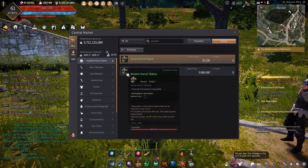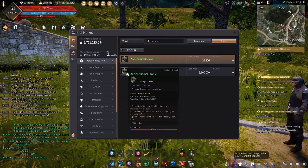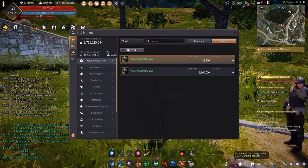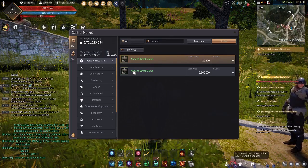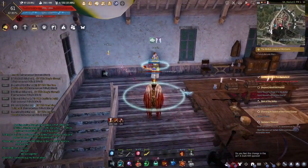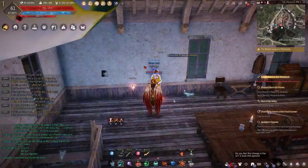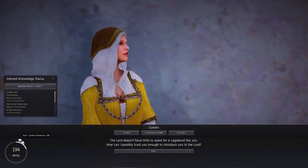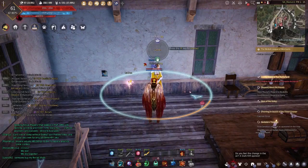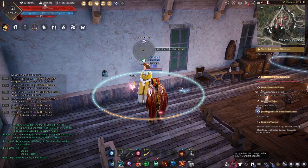I'd also recommend activating a furniture buff before you go into this fight. I was going to recommend the ancient camel statue — they were about five million, 20 uses, 9 AP for an hour — however they appear to be sold out now. There are plenty of alternatives; maybe these will be back in stock by the time this video is out. You're also probably going to want to go to Caroline in Heidel. After you've done an amity minigame with her to the point where she has 50 amity, you can talk with her and spend 25 energy to get a buff that gives you 10% extra crit damage for a half hour. This is a nice cheap buff, although keep in mind it does cost energy, so watch your energy as you do this.